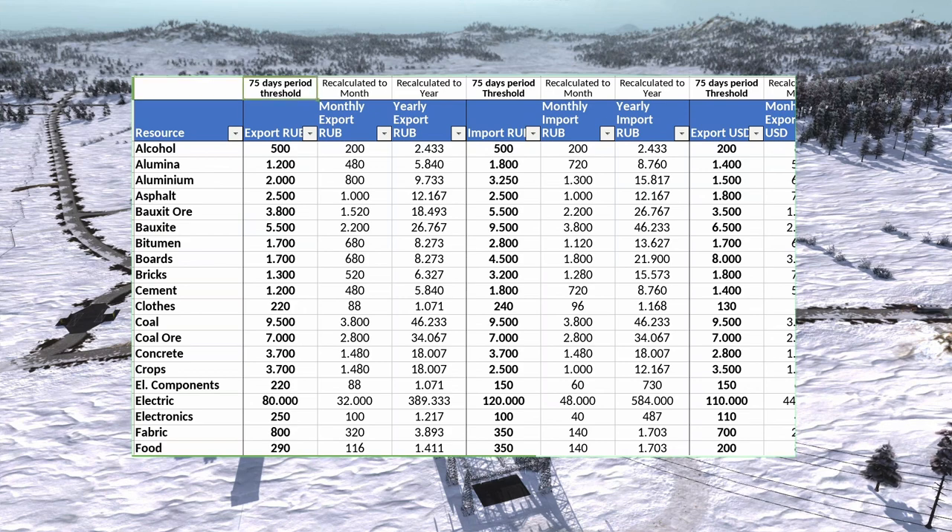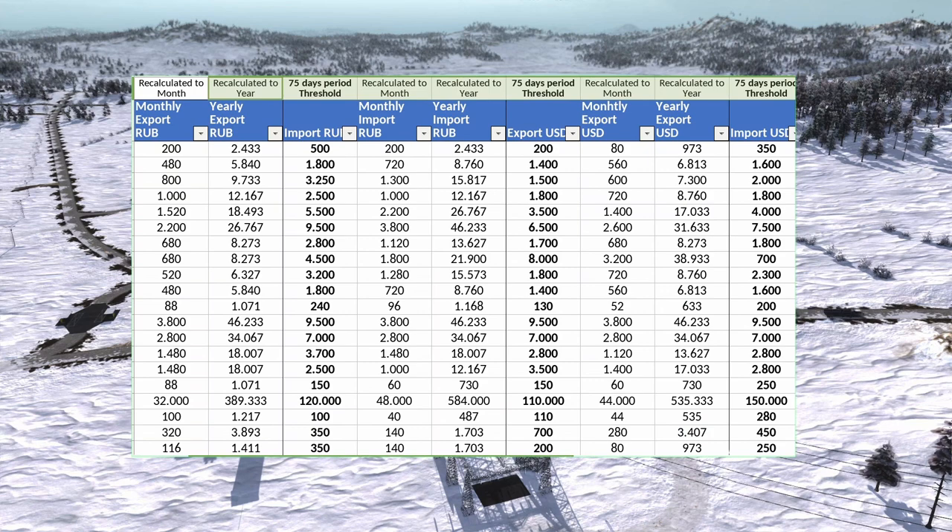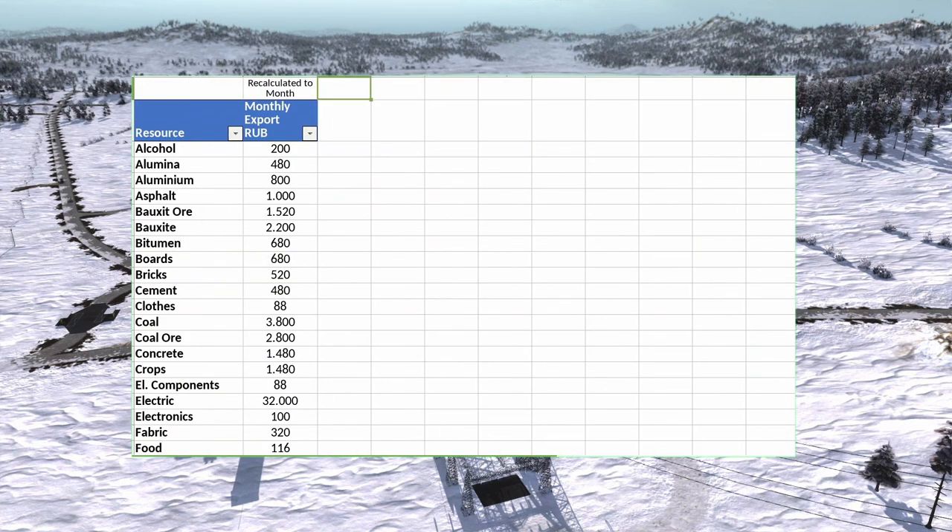I want to make this table more viewer friendly. This whole column representing exports in 75 days - nobody needs that; we want the monthly exports. Let me remove the columns we don't need. I'll focus this time only on exports - specifically the bauxite and raw bauxite I export in the game.